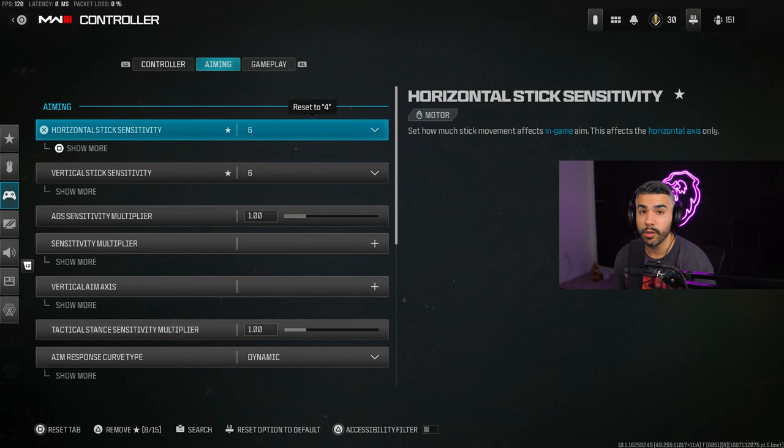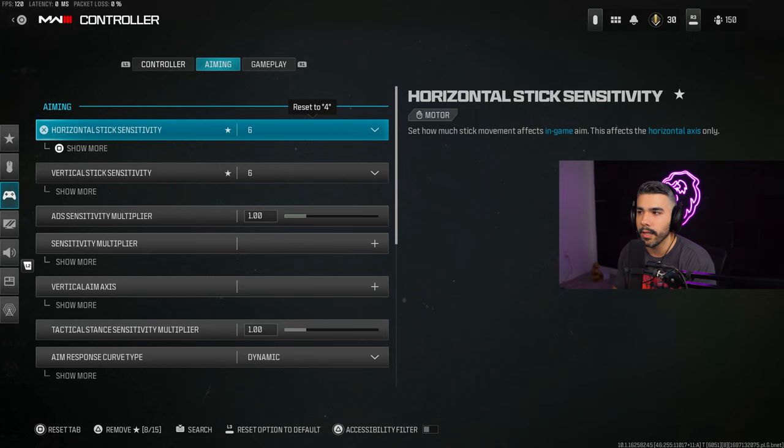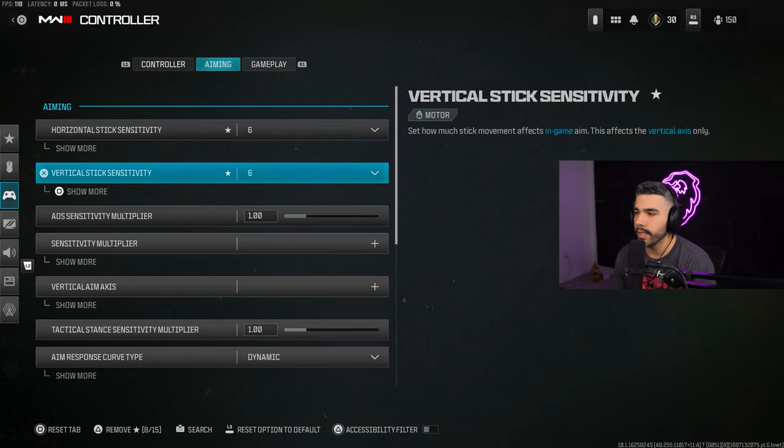For sensitivity I like to play on 6-6-1. This is kind of the go-to pro sensitivity that a lot of pro players are using nowadays. I recommend staying between 6 to 8 — that way you can snap but you also have good centering and consistent aim.